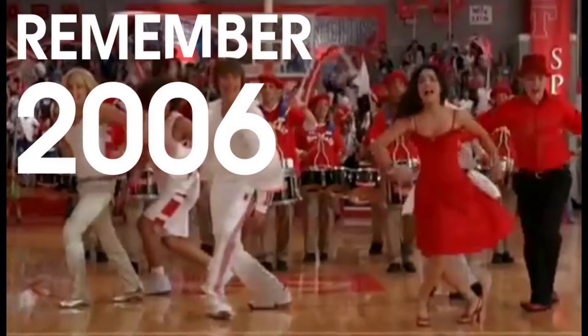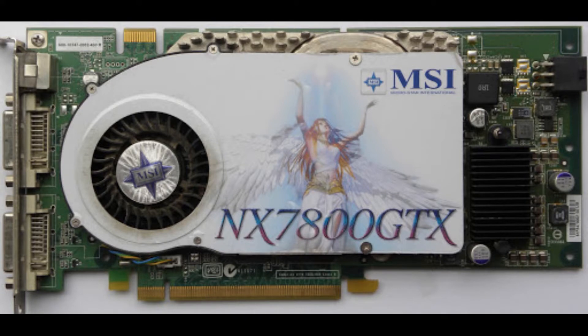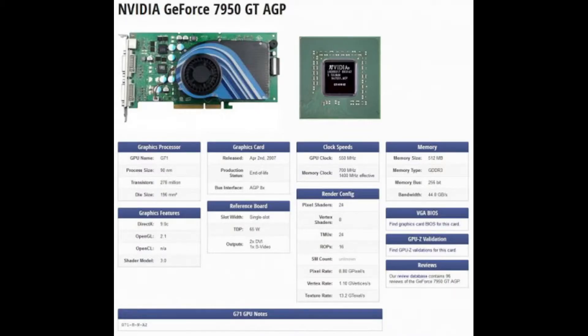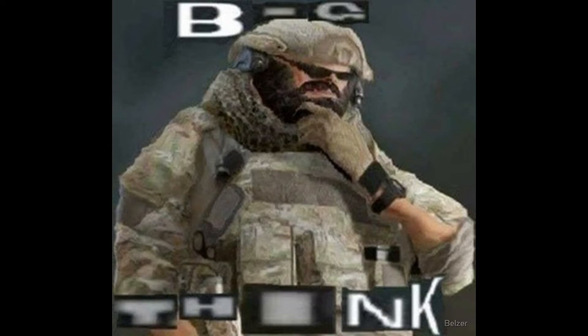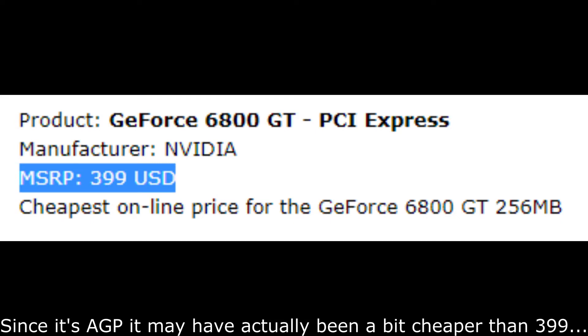Hello everybody and welcome to another video. In today's video, we're going to take it back all the way to 2006. You have a 6800GT — unfortunately it's AGP, so you can't even go out and check out all the cool new options with PCIe. But NVIDIA has just come out with a 7800GS AGP, which would be one of their last AGP graphics cards ever made. Today we're going to find out if the 7800GS was really that much of an upgrade over the 6800GT, when you just spent $400 about two years before.